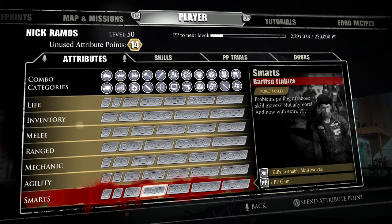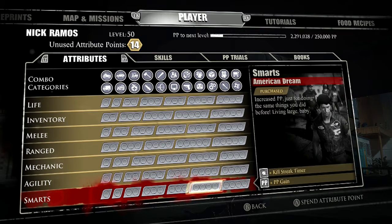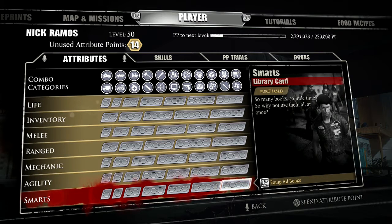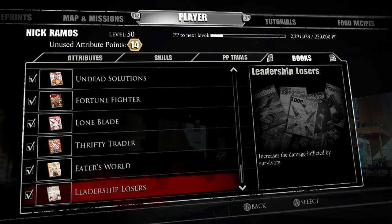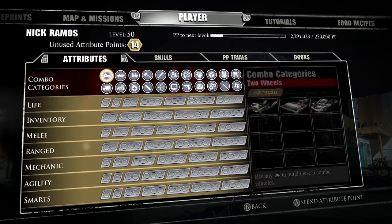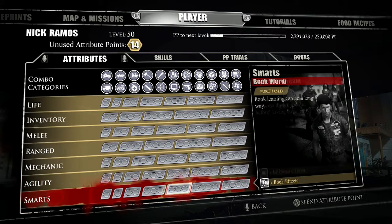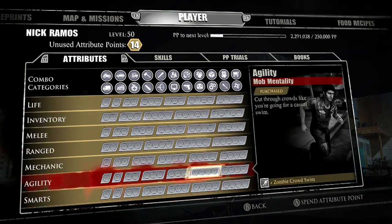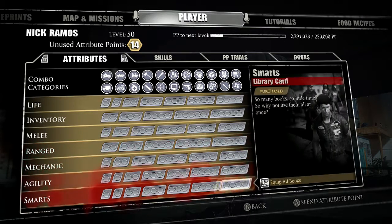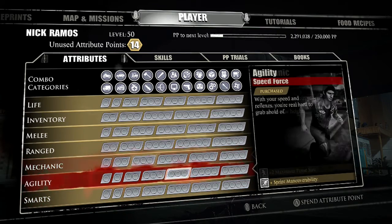One of the best perks in the Smart tree is book effectiveness. The final tier perk is pretty amazing - it lets you use every sort of book you have, and combined with the better book efficiency perk it's a big difference. This is a great tree, but don't spend all your points into it. Spread yourself out a little bit, because if you spend all your points here you'll gain more PP but won't be dealing any damage.